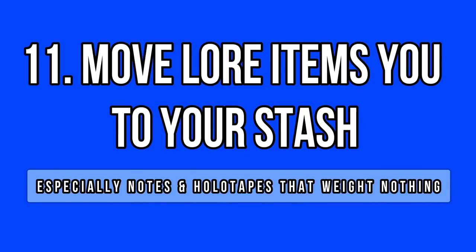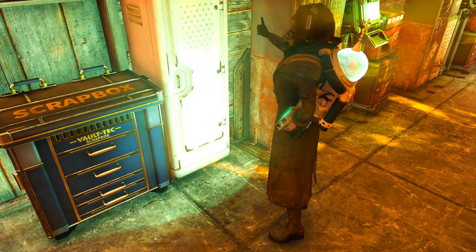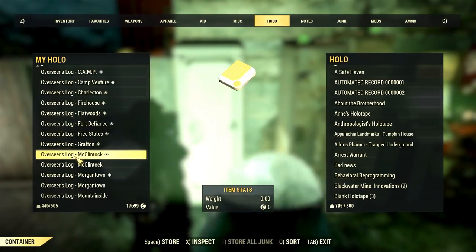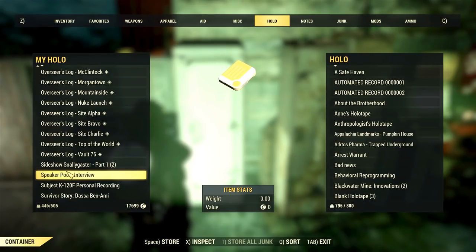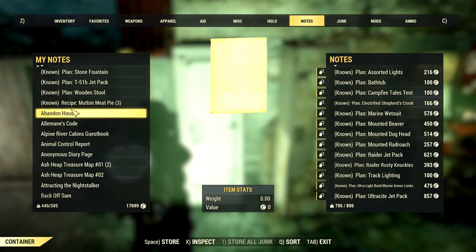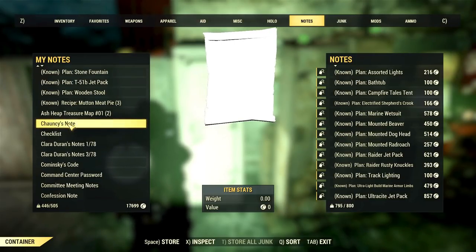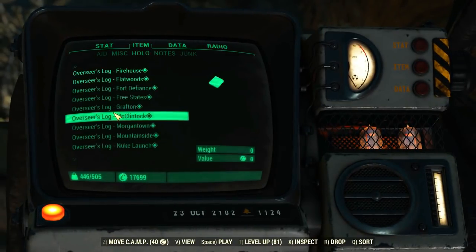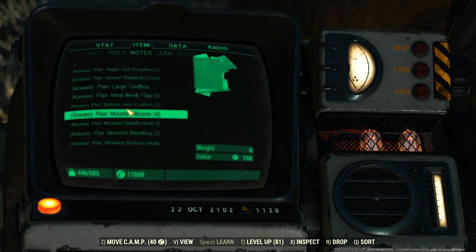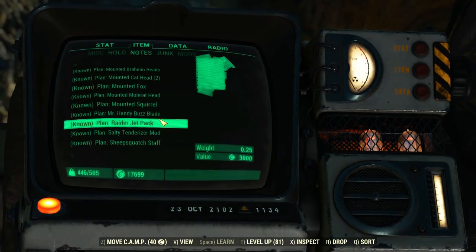Here is a small trick: you can store most of your notes and holotapes and free your inventory — they don't weigh anything, so it only takes some time to manually move them to the stash. Why should you do this if these items weigh nothing at all? It will ensure you get to keep track of all the new lore you're about to pick up from the new quests. It simplifies your life: if you enjoy reading notes and listening to holotapes, the selection is already done, and you can find specific items much quicker. Note that some quests require you to read or listen to these lore items, so you won't need to scroll down 20 times to find the required item.